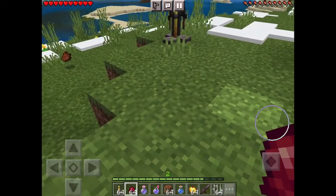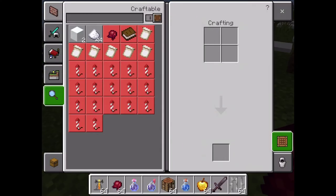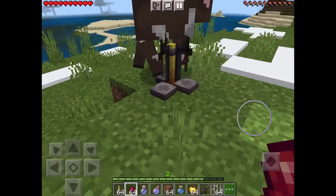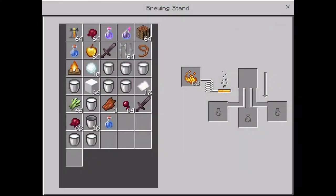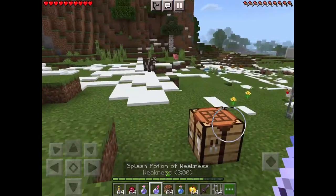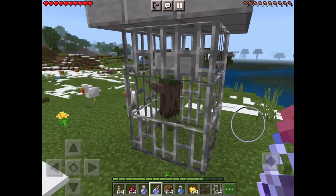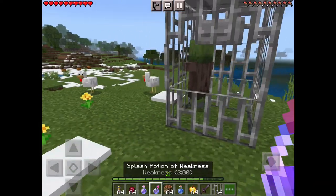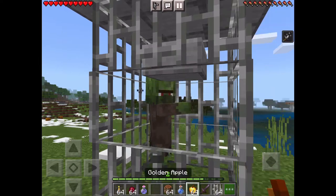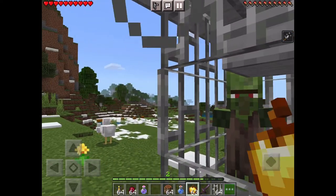How to cure a zombie villager. You're gonna need this gross thing, then go to a brewing stand and make a potion of weakness. Well, this is gonna take too long — I already have the potion. Make it a splash potion because things are gonna get messy. You'll need a golden apple as well. So splash it, then give him the golden apple, and then we wait.